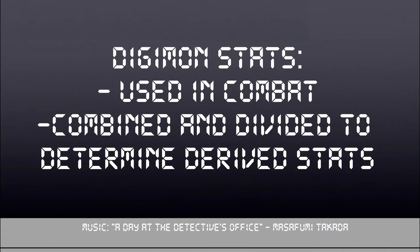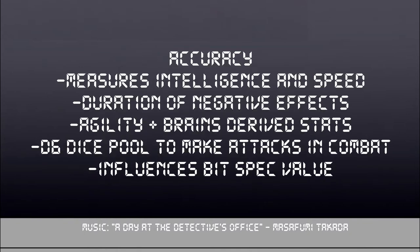Each has a role in combat, and when combined they can determine the values of your derived stats. First up is accuracy. It measures a Digimon's general intelligence, controls the effectiveness of negative effects, the Digimon's range values, and how big any area attacks it makes are. Most importantly, it helps determine the agility derived stat — used for skill checks — and it's rolled as a pool of d6 dice equal to the accuracy stat value when making attacks. So if your Digimon had 11 in accuracy, they would roll 11d6 when attacking. If you want a Digimon who's smart, loves to apply effects, or wants to take advantage of extra damage from accuracy, you want this fairly high. Generally most Digimon want this high because, well, they're the fighters.